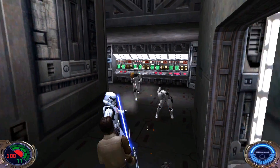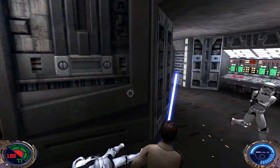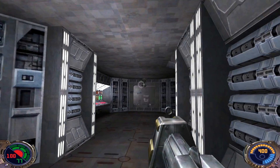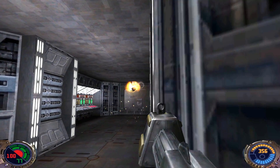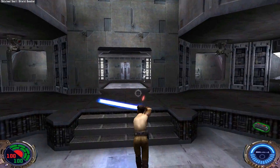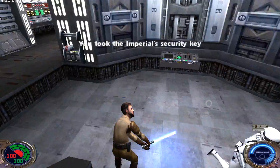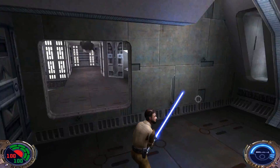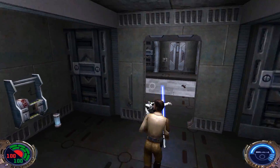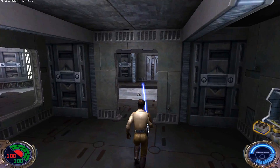Coming into the next area — no, no, no, fellas! We'll take out the turrets, and that's all of them. We can grab some shields, hit this switch here to open up the door, and move into the next area. This guy never seems to drop his gun, but he's dead now. I was trying to use saber throw there, but I didn't have enough force energy. But anyway, with that key we can now go in here and pick up whatever ammo we need.